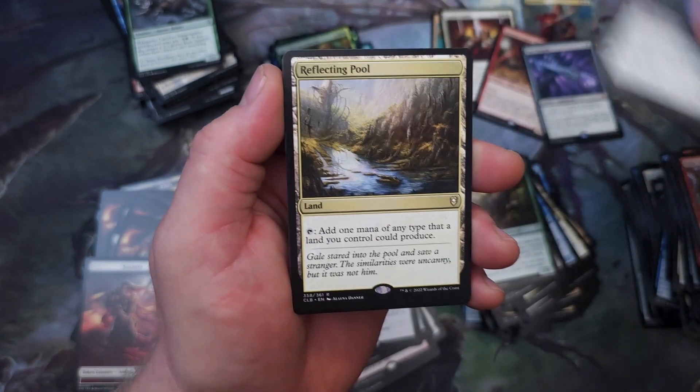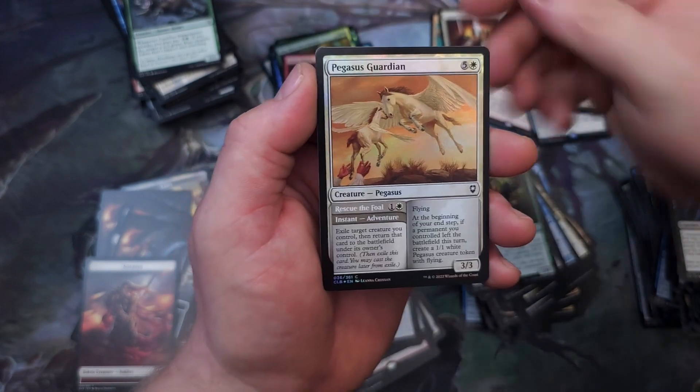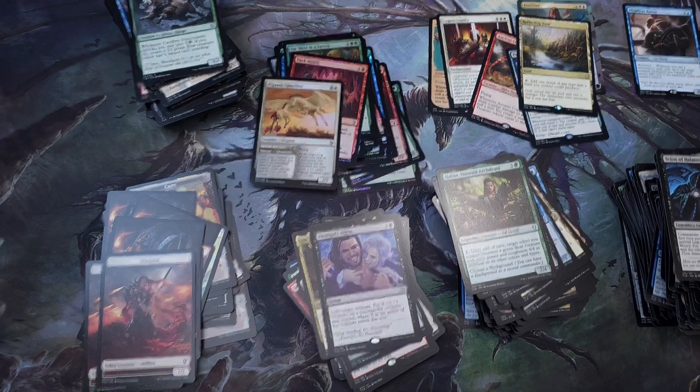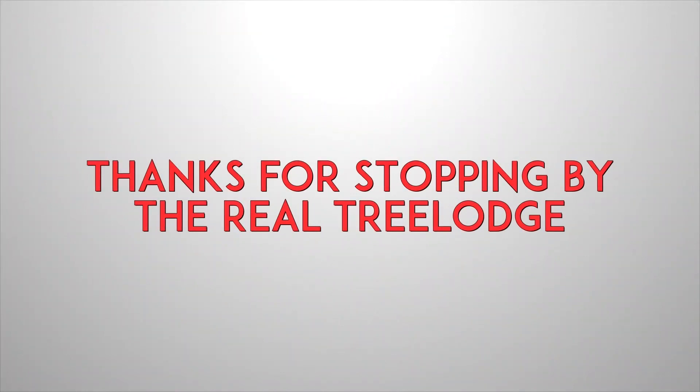Last pack doesn't really matter - we pulled because Jonathan, you have killed it. You did amazing. I knew you would because you have a weird crazy ability to pull good stuff all the time. And a Reflecting Pool, just to add insult to injury to anyone that had a not-as-good box. Pegasus Guardian - there's your one battle bond land. This is amazing. If you want to take part in these openings, we'll probably do cheaper box openings for newer sets - just follow us on Facebook and pay attention to the posts. Bam Bam Johnny, Real Tree Lodge - Snorwood, congratulations!